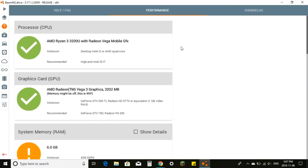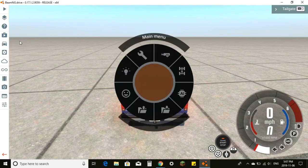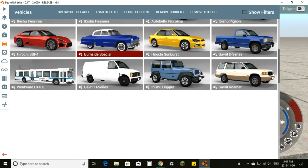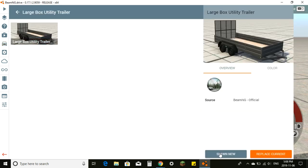Right now I'm going to show you how to first use a trailer, then how to freeze physics, how to use the node grabber, and a couple other things. First, press Escape, which brings up the menu, then click on 'Vehicles.' We're going to need a trailer — either the small flatbed trailer or the large utility trailer. For this we're going to use the large utility trailer, as it's easier for beginners. Click on it and click 'Spawn New,' because if you click replace current you won't have the truck.